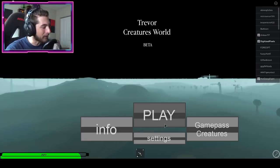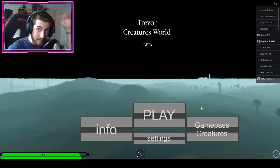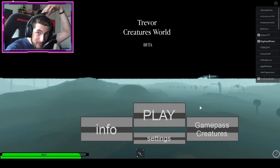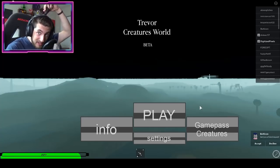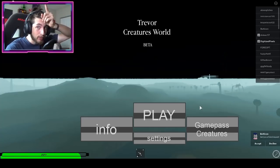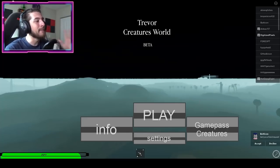Hello everybody and welcome back to another episode today on Roblox. My name is Digi and today I've got my hair up — it was getting so long it was getting in my face. Yes, it's a legit ponytail now, not a unicorn ponytail.